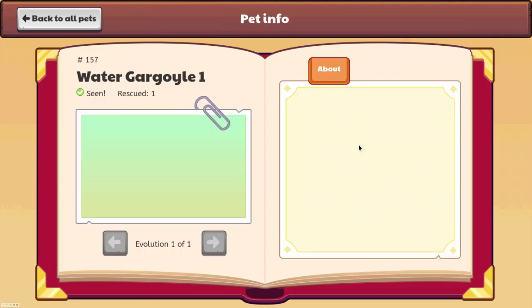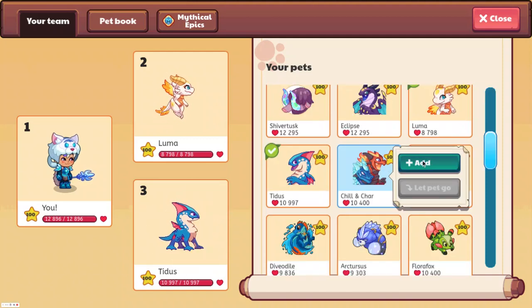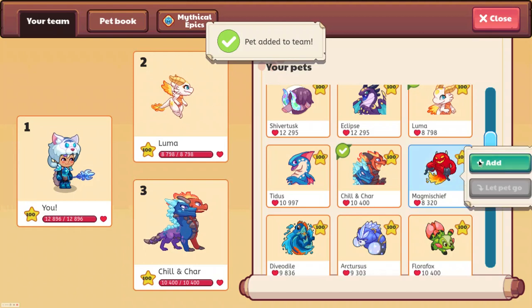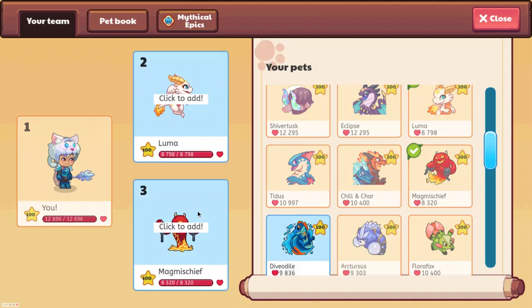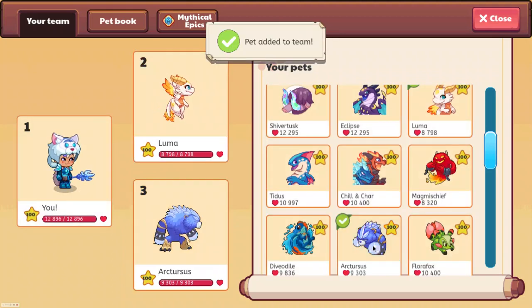We still can't use the Water Gargoyle. So I'm gonna put on different epics because we can just look at it through this. I feel like Tidus looks a little different - it's not something on my screen. Luma looks different because of something on my screen. Chilinchar looks the same. Okay, I might just be hallucinating because everything else looks normal.